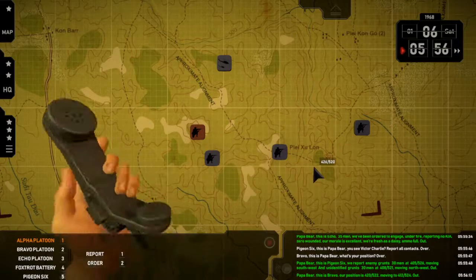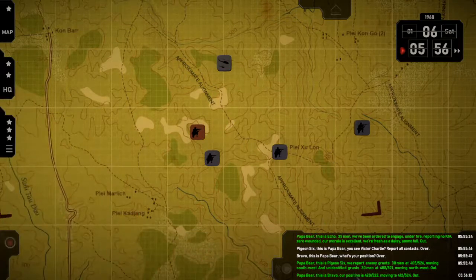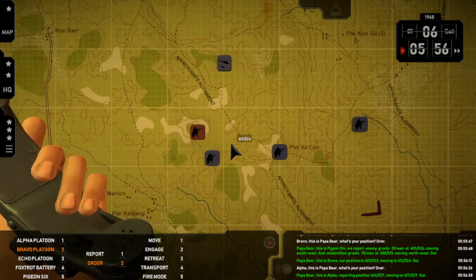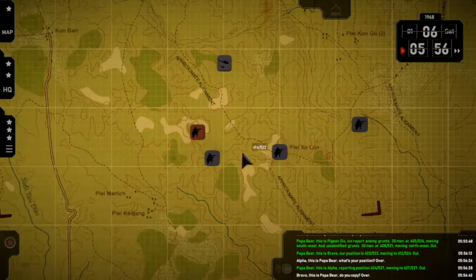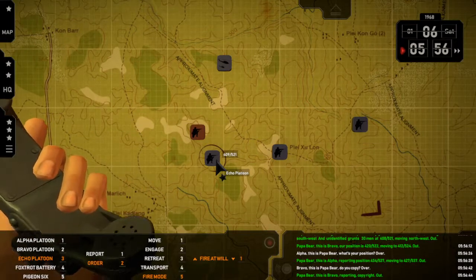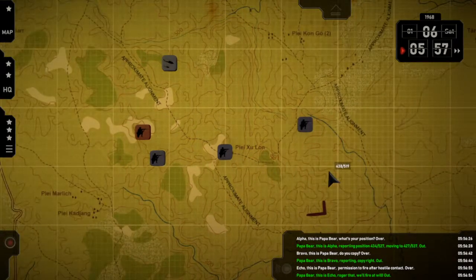Alpha — Papa Bear — position. Over. Bravo — moving to 4-1-2-5-5-2-2. Echo — fire mode — fire at will. Over. Papa Bear, this is Echo — roger that, we'll fire at will. Out. Pigeon — recon. Over. Papa Bear, this is Pigeon Six — roger, we're off for the recon, ETA two minutes. Out.